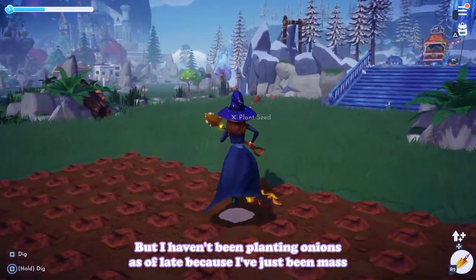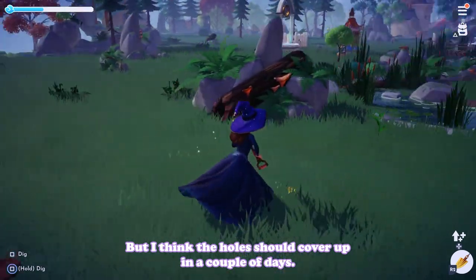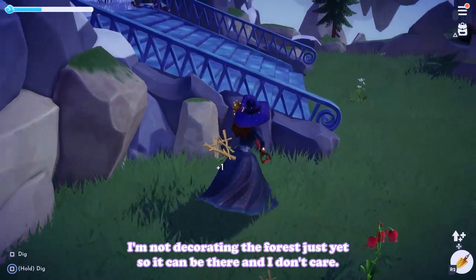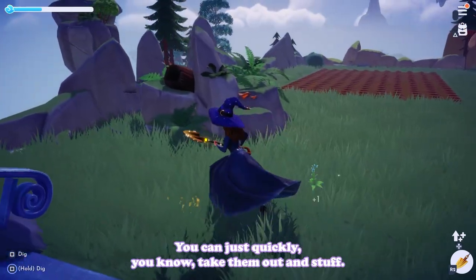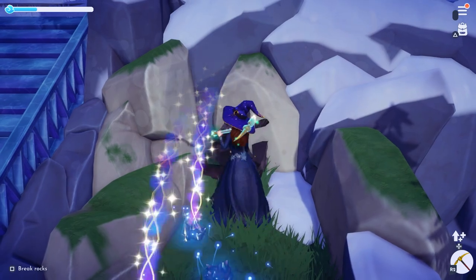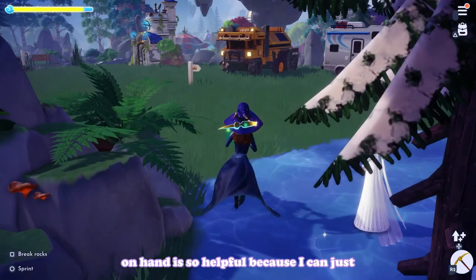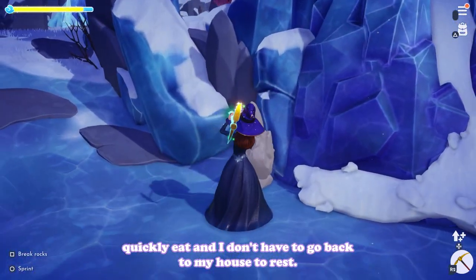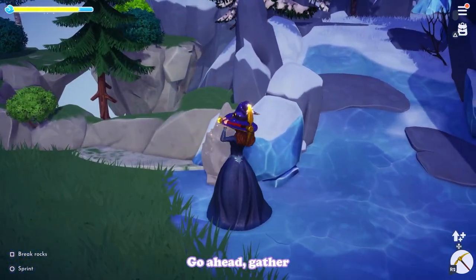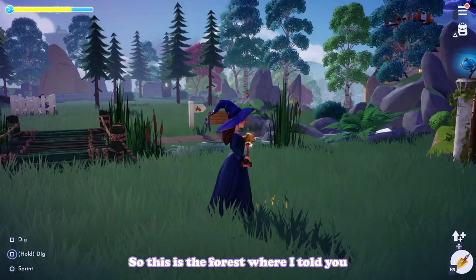Ignore this little plot of land - this is where the onions are supposed to be, but I haven't been planting onions lately because I've been mass-producing pumpkins. The holes should cover up in a couple of days and I'm not really mad about it since I'm not decorating the forest just yet. With carpets you can quickly cover things up. Having food on hand is so helpful because I can just quickly eat and don't have to go back to my house to rest.